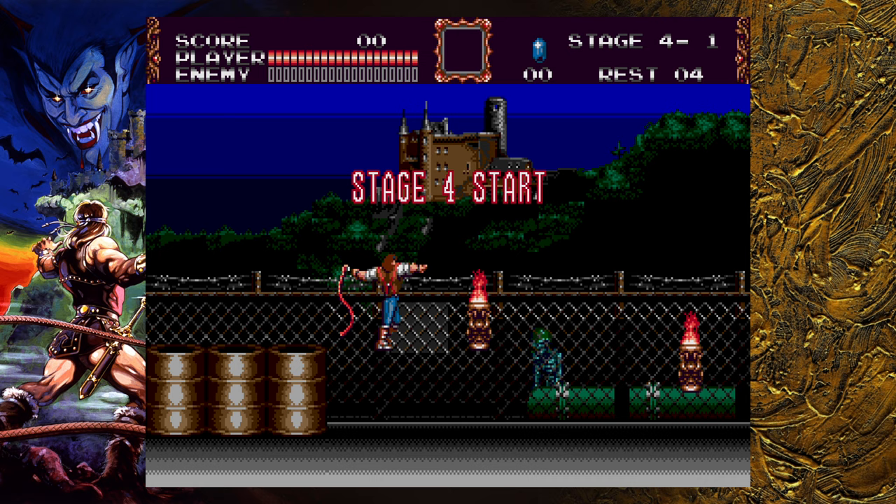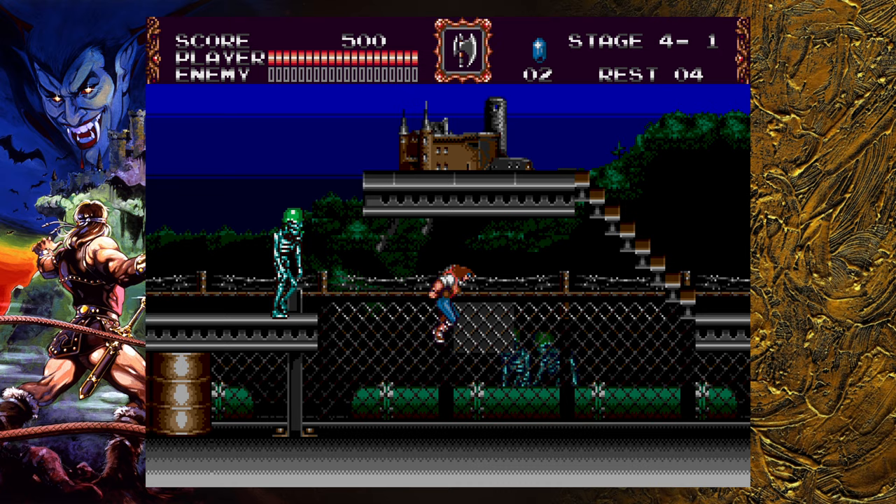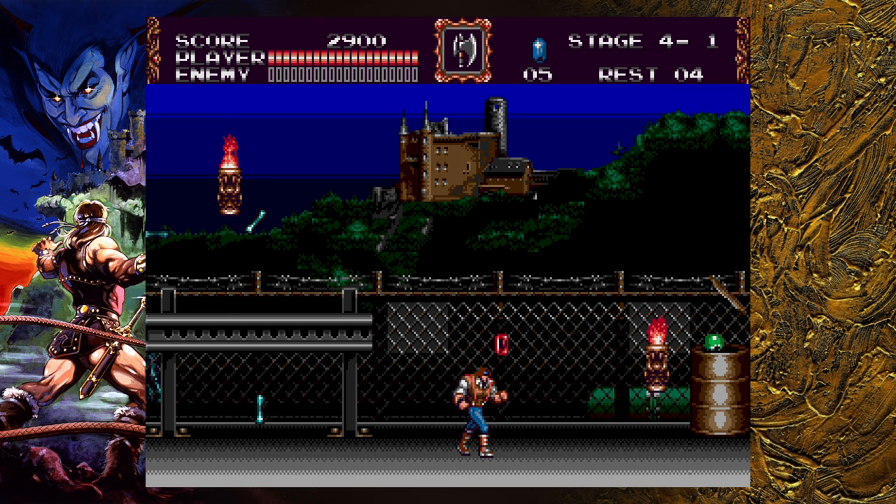In this first screen, there will be skeletons in the background throwing bones at you. They have an opportunity to jump through the background into the foreground and keep throwing bones at you. There will also be skeletons throwing bones out of the oil cans, so be wary of them. That one specifically you should jump over — you shouldn't go up to the top, otherwise you're going to get hit by a bone.